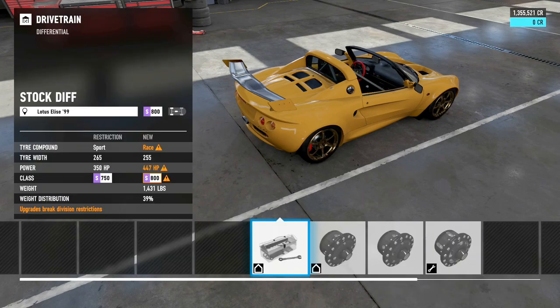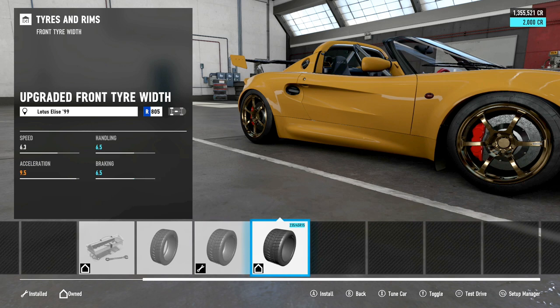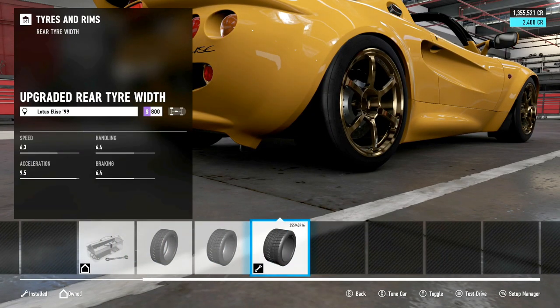We've got a sport driveline and a race differential. Now onto tires — this is where it gets interesting. I went with race tire compound. The front tire width is where I was really having issues. I initially went for maximum front tire width, but especially at Catalunya with its elevation changes and cambered turns, the car would simply rotate too much on corner entry and mid-corner. Reducing the front tire width actually made the car a lot more consistent through turns.